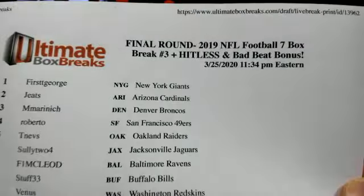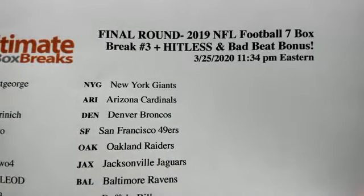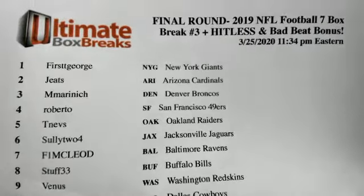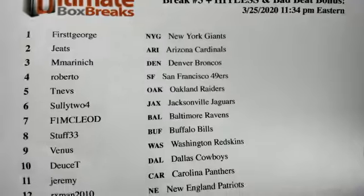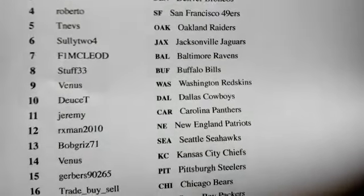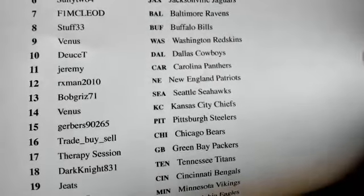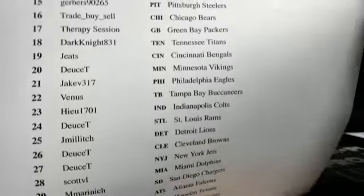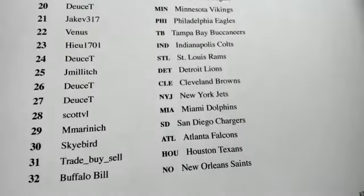All right, here's the final round — the 2019 NFL seven box break. Number three, you get the Hitless and the Bad Beat. Bad Beat lasts three teams in the draft, no matter what they get. They get one of the Rookies and Stars longevity packs, which is roughly like 10 bucks a pack. But there's everybody up in it.